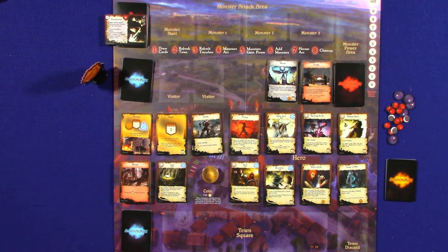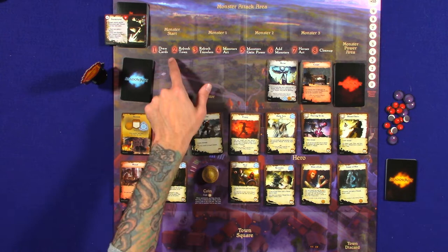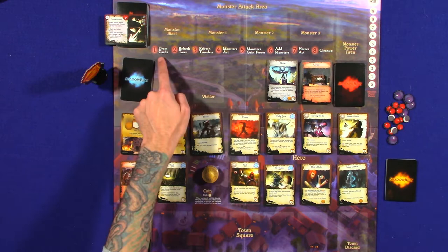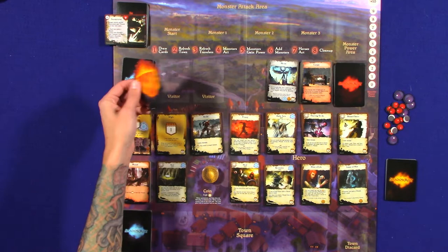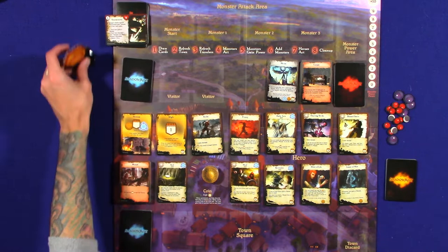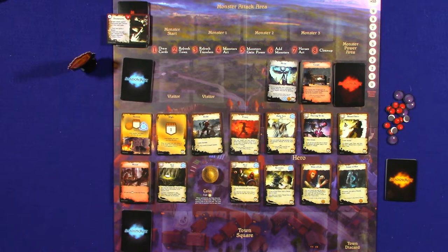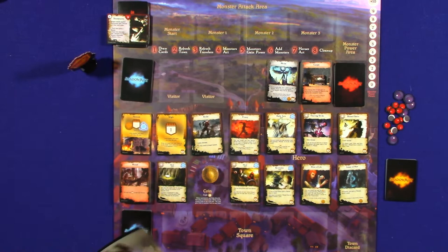I'm going to get some rules wrong, I'm sure, so feel free to comment down below what I might mess up. The biggest struggle I'll have is there are different rules — typically you follow through drawing cards, refreshing town, and so on. But when you play with the solo variant, after the monsters do all their stuff and the heroes act, you do cleanup, redo those steps, then skip the monster phase and the heroes act again. So I'll often get confused as to whether I made the monsters act or not. I'm going to use this marker to remind me. After the cleanup, you repeat steps 1, 2, 3, 7, and 8.